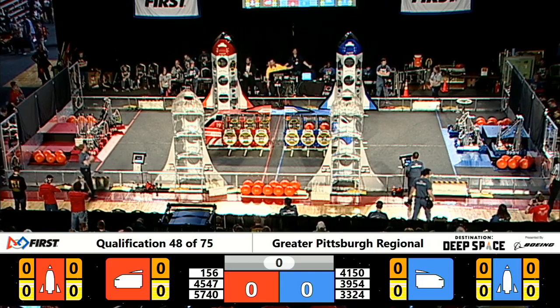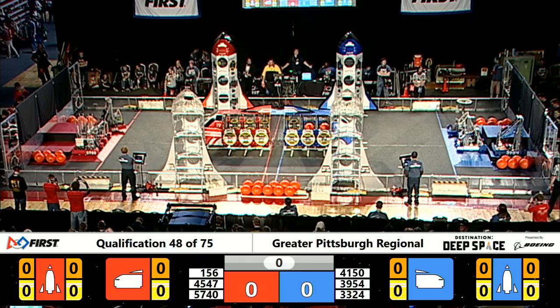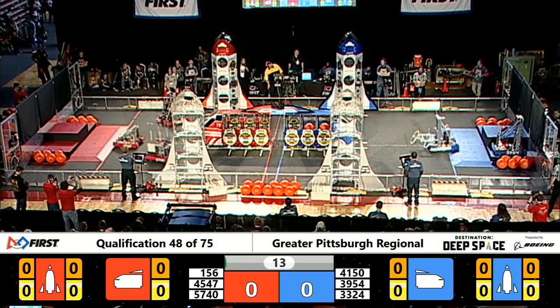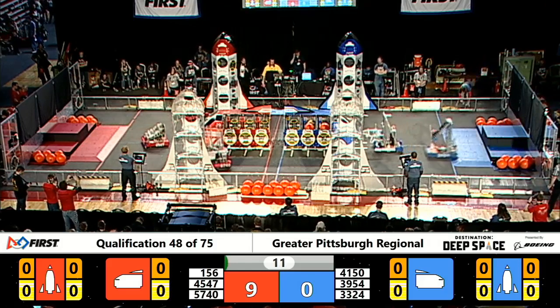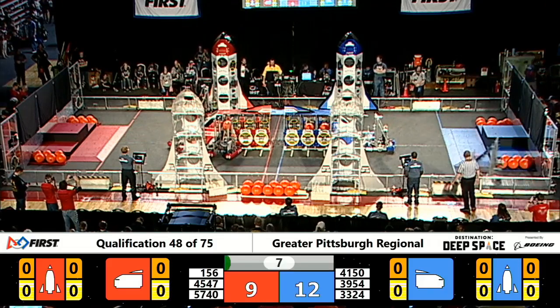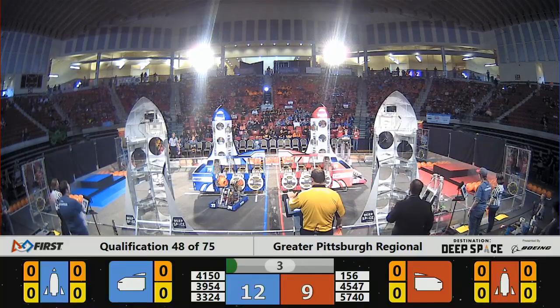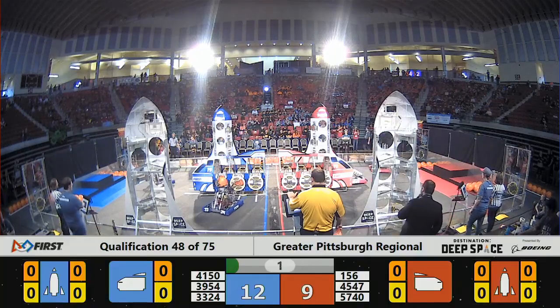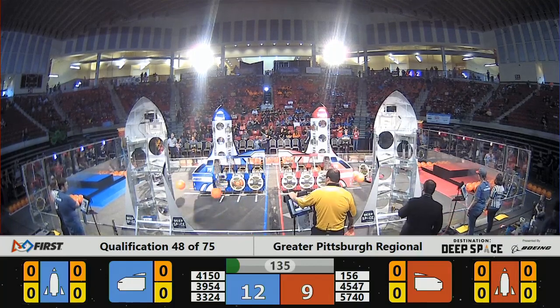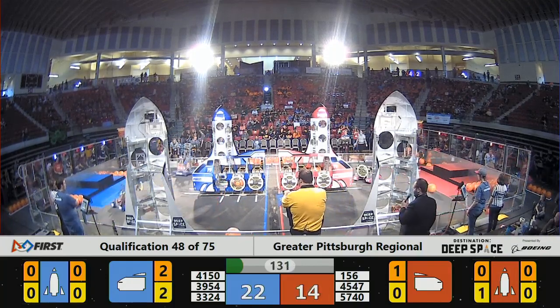Space Explorers Between the Lines in 3, 2, 1, go! With the curtain down and the drivers not being able to see on the field, they're either driving blind, unautonomous, or with the video feed from their robots. Red Alliance, all three members move across the HAB line, and 57-40 able to score a piece of cargo during the sandstorm.